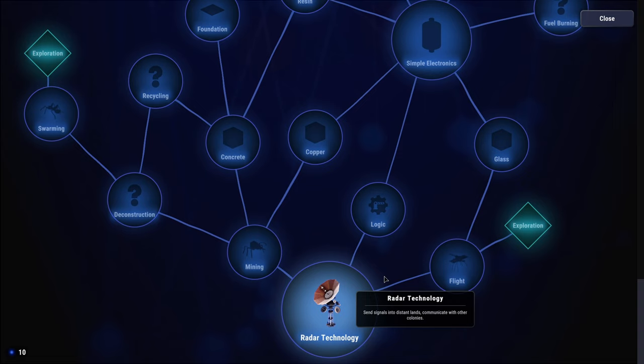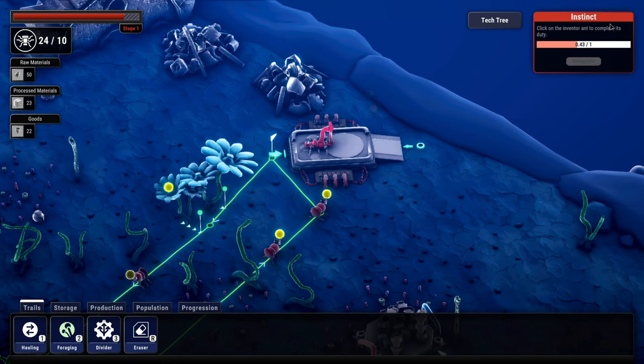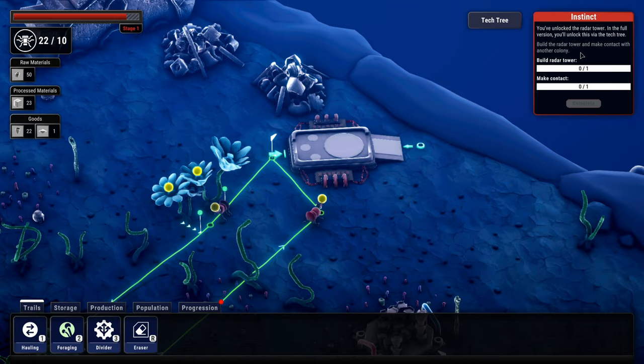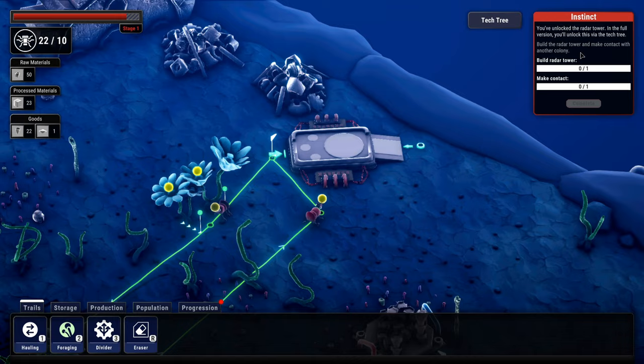Exploration — boink boink. Let's see what it says. You've unlocked the radar tower. In the full version, you'll unlock this via the tech tree. Build the radar tower and make contact with another colony. We need more plates — those are in production. We're down to stage one — the colony's starting to die off. Let's see if we can get some workers.